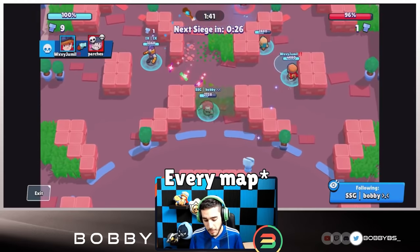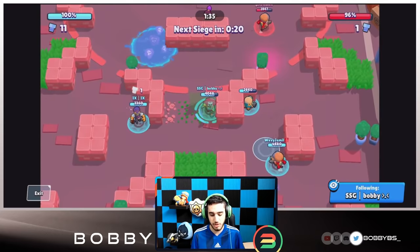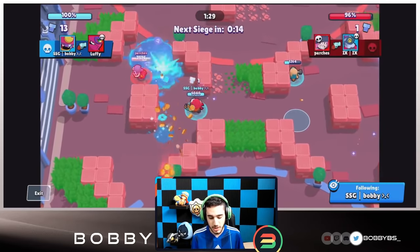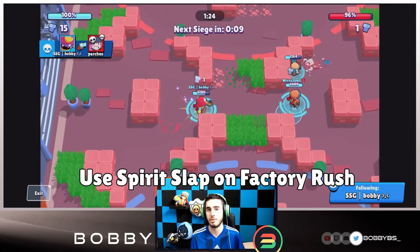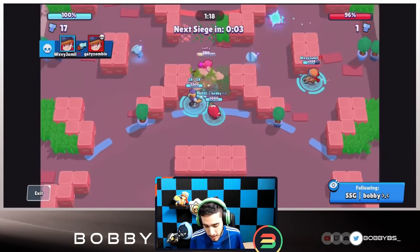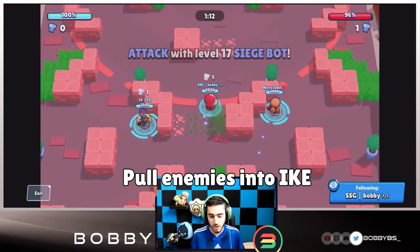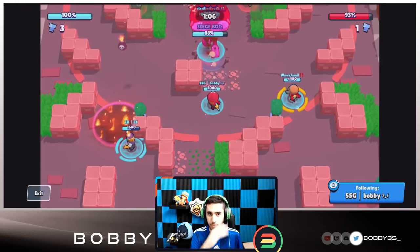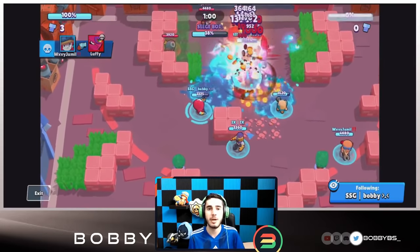He's very good on Nuts and Bolts, Some Assembly Required, and Junk Park. On Factory Rush he's a bit different since it's a really ranged map with lots of Pipers and Brocks, but he still does a good job. On those first three maps use Magic Puffs since you're close to your teammates, but on Factory Rush use Spirit Slap because you're holding your own lane far from teammates. You can almost three-tap everybody in Siege outside of tanks, which is huge. You can also pull opponents into the IKE for massive damage.